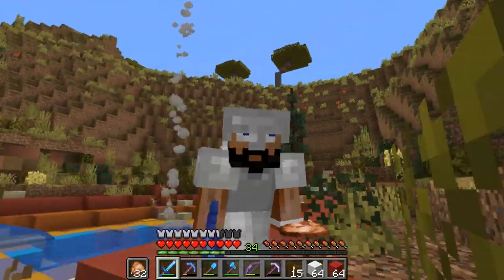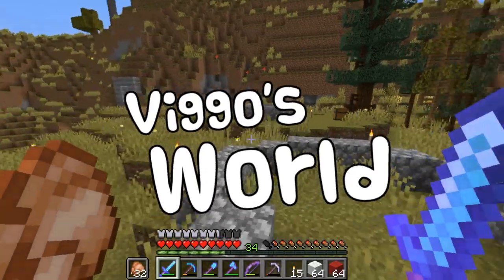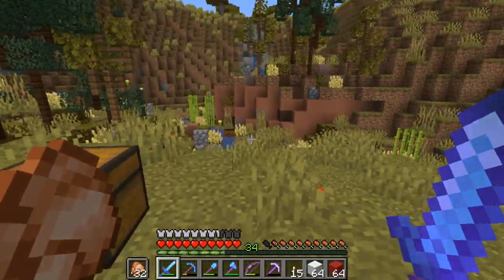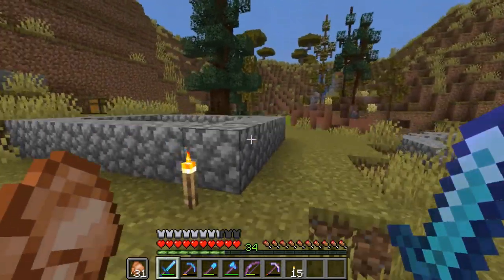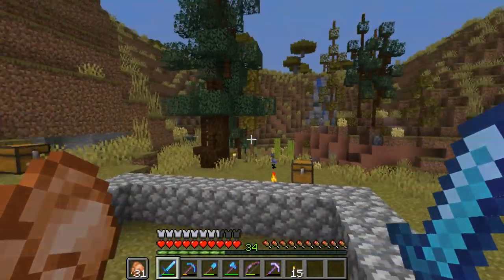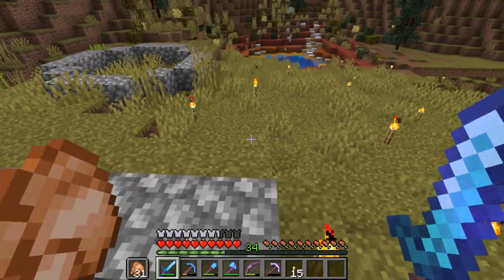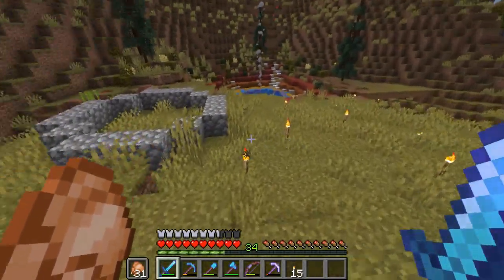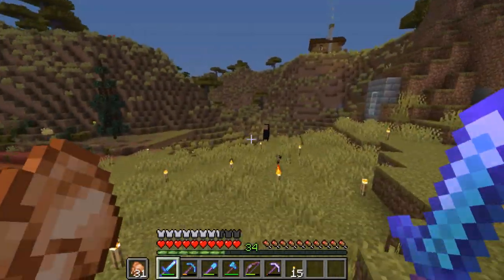Hey guys, ViggoMan here and welcome back to Viggo's World. I hope you guys are feeling fantastic today — I know I am. Hope you guys are excited for a new episode where we are going to continue working on our base. As I mentioned last episode, I want to work on a little campsite over here where we're going to build some small tents and then continue the forest around here, making this area very cozy, trying to play around with a couple of tent designs and use a new campfire block.